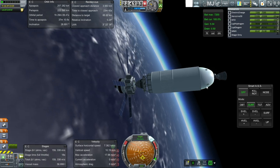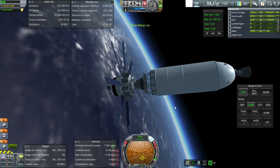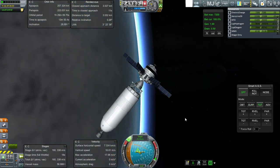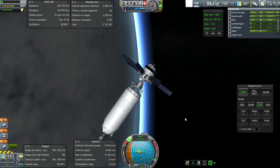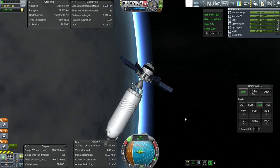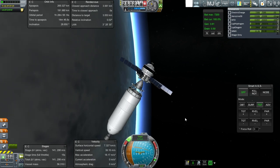We'll use the remaining fuel in that stage to match speeds and then we'll separate off, because it's better to maneuver without all that. If we're going to try and dock I don't want this hanging around. Okay, let's settle the fuel down to about one meter per second. I'll wait until we get to a target relative velocity of just 41. Okay, here we go.